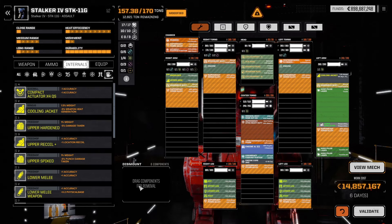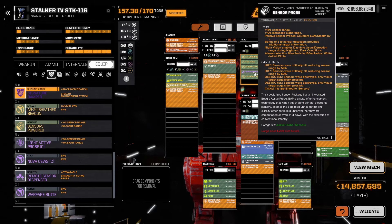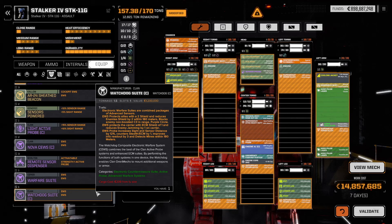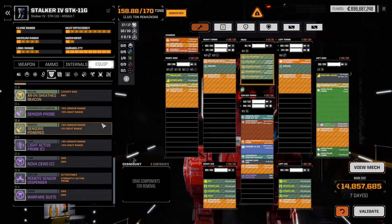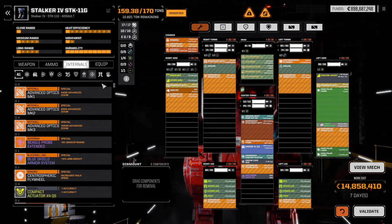What else do I do? Let's take the other stuff - the probes and all the shenanigans before we go further. Let's use the sensor probe. Sensor risk is not bad, but let's use the probe here. I am out of Guardian ECM. If I give you a watchdog suit, it will give you basic stuff. Let's go with the watchdog suit. Then AMS - I'll just give you a basic one just to say that you have one.